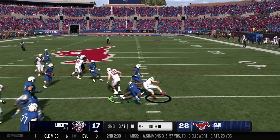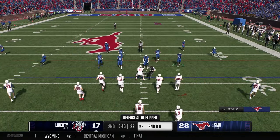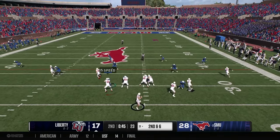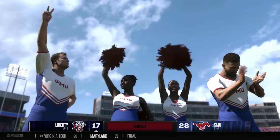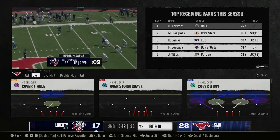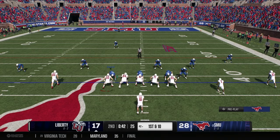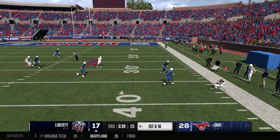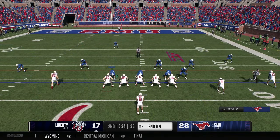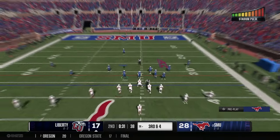Quarterback throws to number 85 for a short gain. Timeout called — second and six at the 31, less than a minute left in the first half. Liberty down 17 to 28. Quarterback drops back and unleashes it downfield — complete! The defender didn't get his head around. Liberty scores a huge gain and now has a first down at the Mustang 42. Out of the empty set, Liberty hits a man to the sideline and gains six more yards — second and four from the 36.